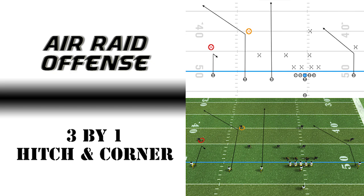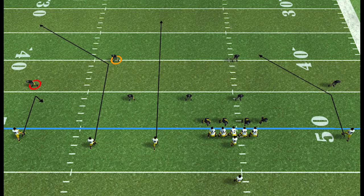Hi, I'm Coach KD. This video is about Air Raid Defense. I'll show you how to combat the hitch and corner route to attack a defense. I judge the movement of the cornerback and safety to develop a pass. A three-by-one formation combines the routes of three receivers to capture the cornerback and safety.